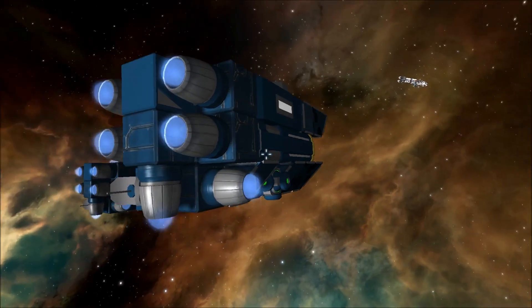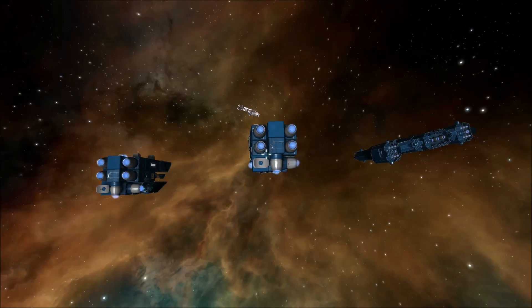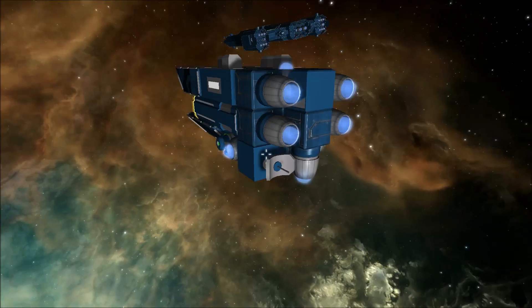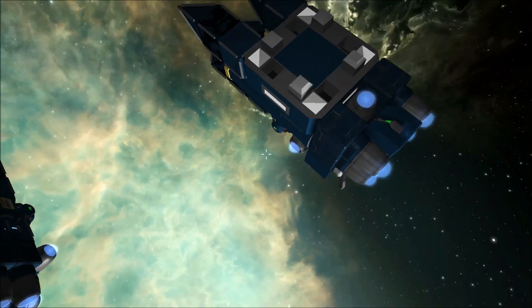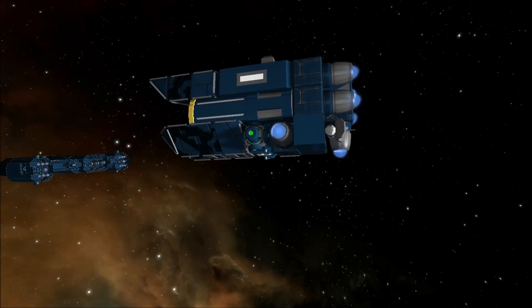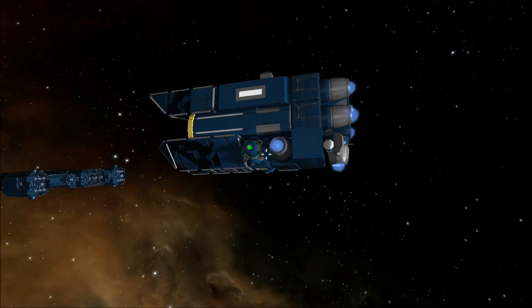We have our maneuvering thrusters — a total of nine thrusters: four providing its main forward thrust, and the other five are maneuvering thrusters. Here's the antenna at the rear with the remote on top. With that setup and its three reactors, it achieves an acceleration of about nine seconds zero to max speed, which is around 104-point-something meters per second. It has a mass of about 4,000 kilograms.